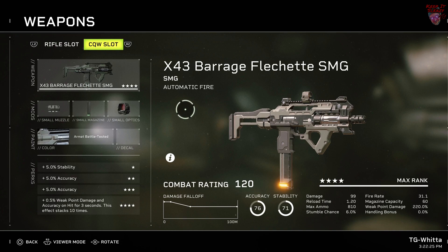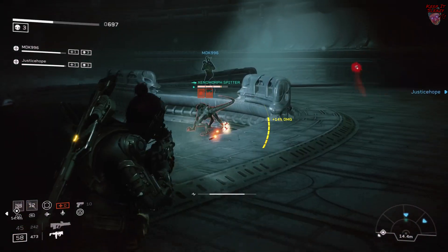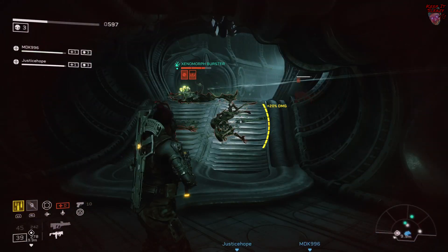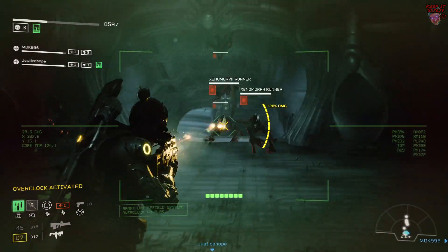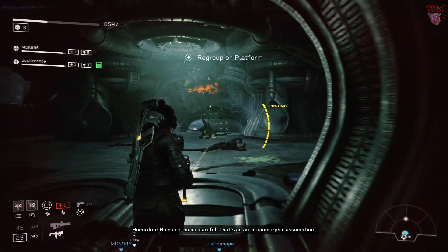Next is what I consider the most underutilized weapon in the game: the X43 Barrage Fletched Automatic Fire SMG. I slept on this thing for so long, but once I tried it out, especially with Overclock, I was sold. This thing's output DPS-wise is higher than any shotgun in the game. Whenever you're shooting an elite point blank, couple that with its massive ammo capacity, which you can push up to 800 — this thing has been at my side ever since I first pulled the trigger. You'll have no problem melting any elite and you'll have ammo to spare.